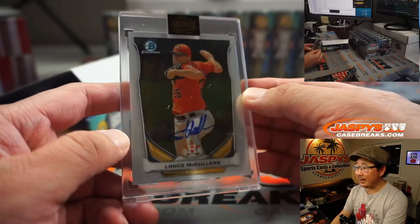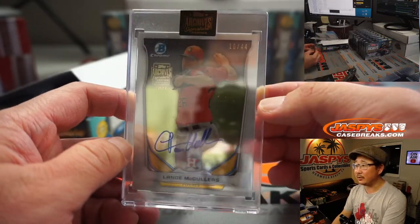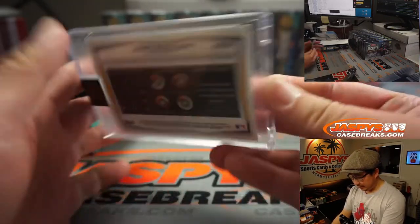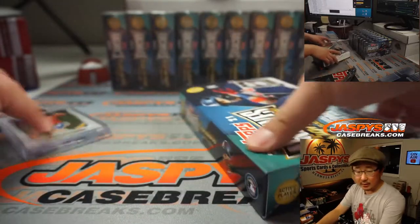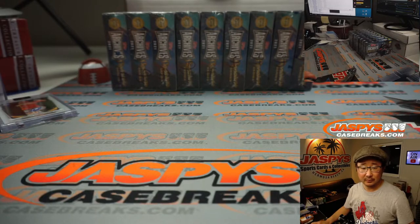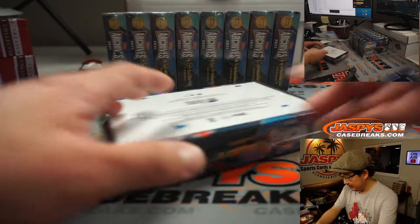First one out of the gate is Lance McCullers, 10 out of 44. Lance McCullers — where do you go? Lance will go to Alex. There you go, Alex.